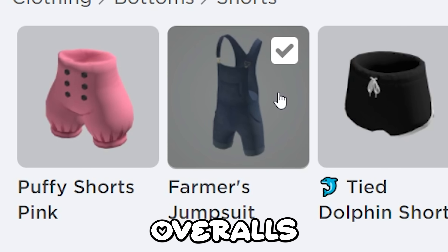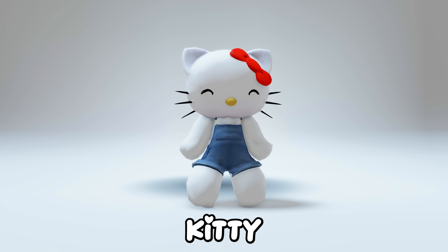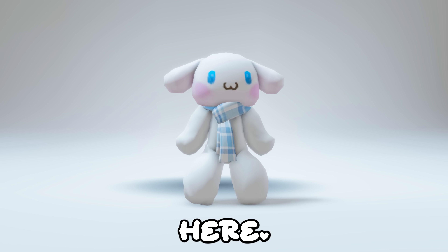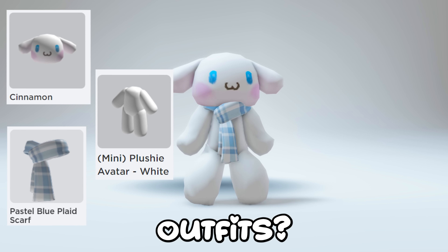Now put this below kitty head on. I also put these overalls that I have on. Here's what she looks like — she is so cute and it literally is Hello Kitty. These are the items you need. What are your guys' thoughts on these outfits? I love them.